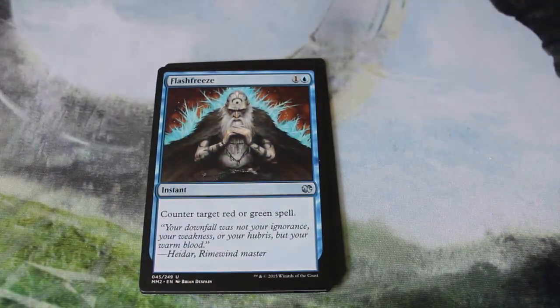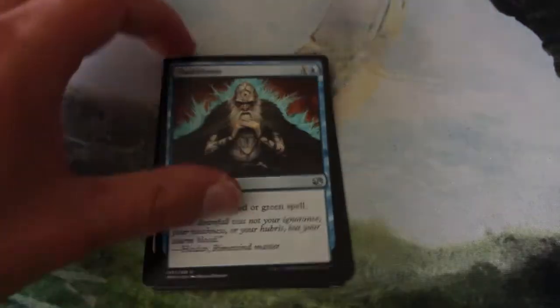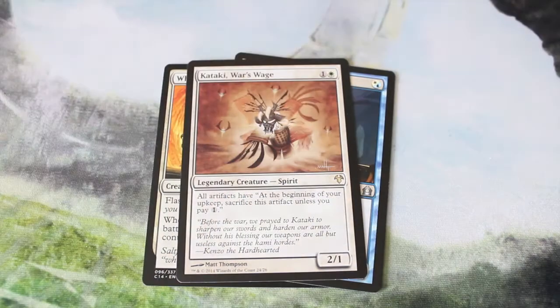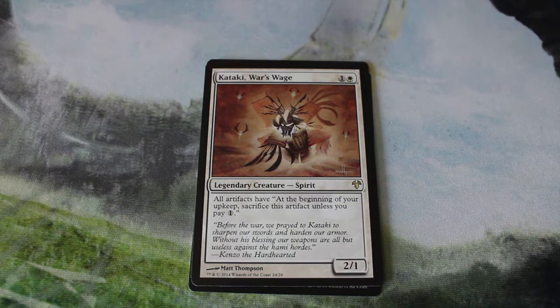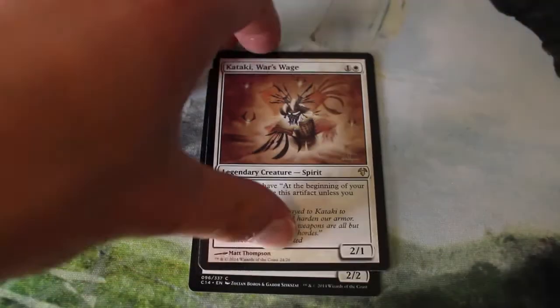We also got a couple of cards just for fun — such as Flash Freeze, which counters target red or green spell. A couple of those, just sideboard options. Kataki, War's Wage also for the sideboard against Affinity. All artifacts have: at the beginning of your upkeep, sacrifice this artifact unless you pay one. I'm not sure if I'll put that in the sideboard for this deck; it might work better in my White-Red burn deck. But either way, it's a sideboard card.